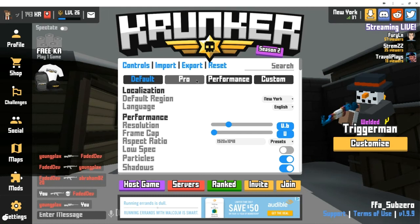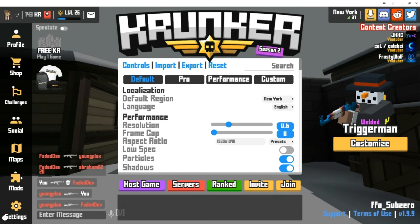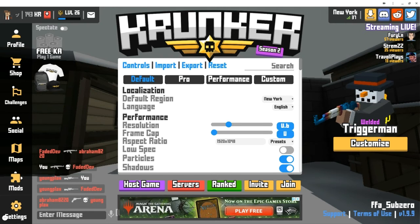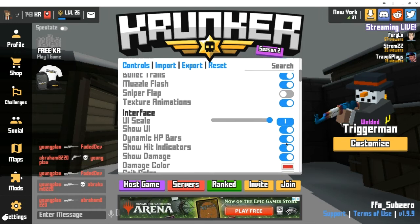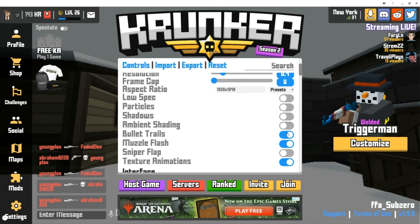You can either click on Pro or Performance, but I'm going to show you how I set it up. This will also help people that play on web browser and don't have good computers — for example, Chromebook. I play on Chromebook. It automatically puts me to Custom, so either put the resolution to 0.3 or 0.4, then leave the frame cap as is. Then turn particles, shadows, ambient, and all that off.